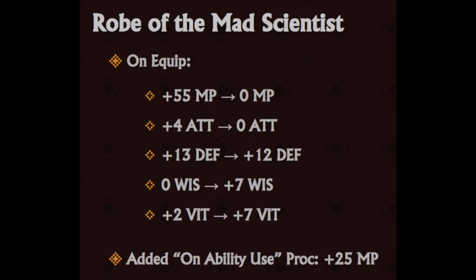Out of nowhere, the Robe of the Mad Scientist finally got its change. It was always a small pet peeve that it was basically a G-Sork reskin - not a detriment by any means, just weird that this was a white bag. So they removed the MP and attack bonus, defense down to 12, and a 7 WIS and 7 VIT bonus.